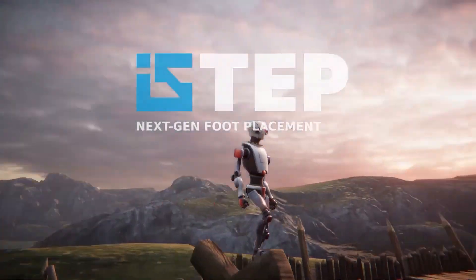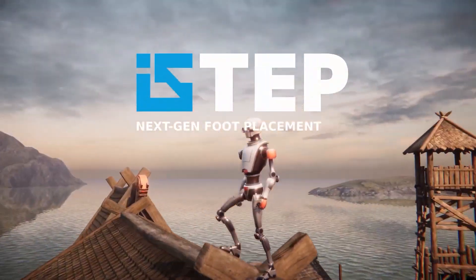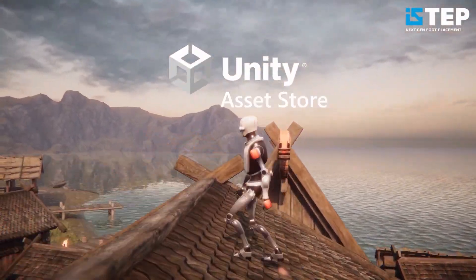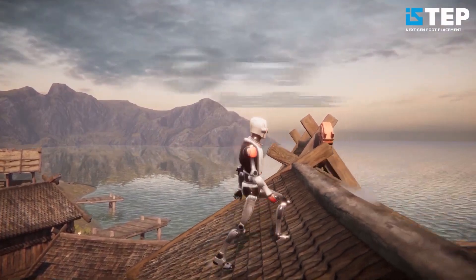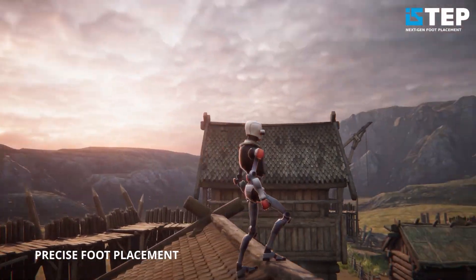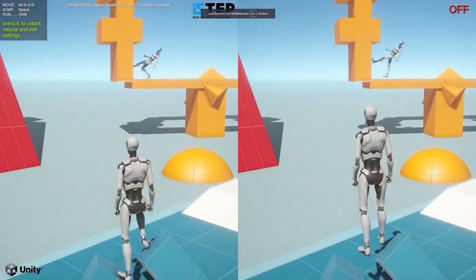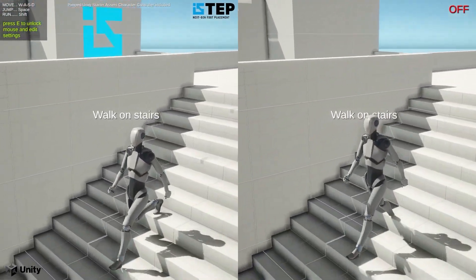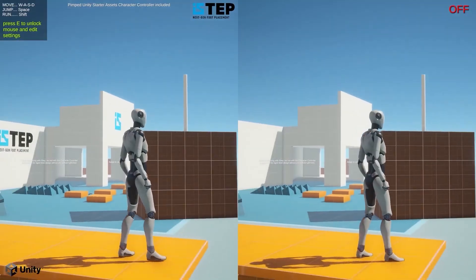Be sure to check out an awesome asset from Hoax Games. This is a premium asset called i-step, which is a foot placement solution for Unity — it ensures foot placement is perfect upon any surface that your character places the foot along. It works across demos for HDRP, URP and the built-in render pipeline. I'll put a link in the description.